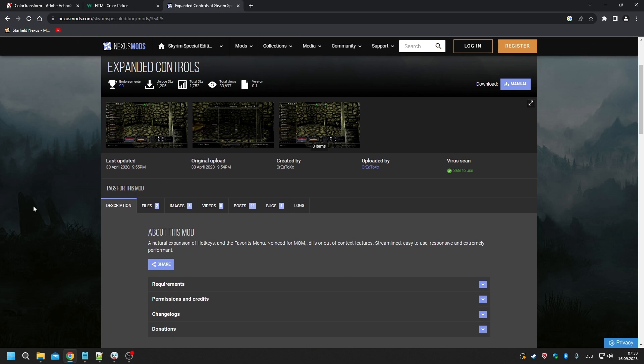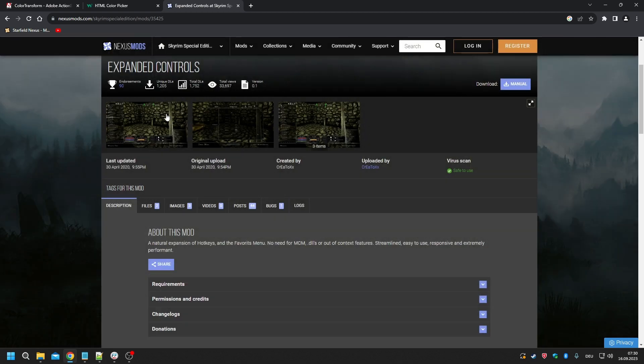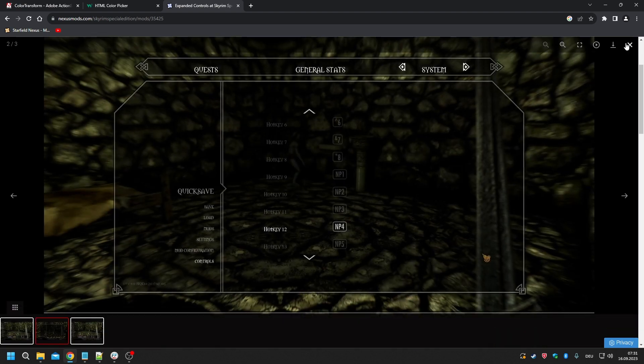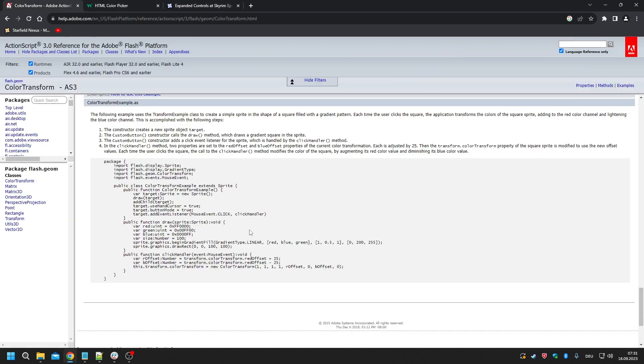I did something similar for Skyrim Special Edition - the mod is named Expanded Controls, and basically it adds extended features to the favorites menu. The favorites menu opened extremely fast and was very streamlined, so I was using it as a one-stop info hub: press the key and you have all the information available without browsing various other menus. It also adds inventory carry weight information and the ability to bind hotkeys from inside the vanilla settings menu, so you wouldn't need an MCM.